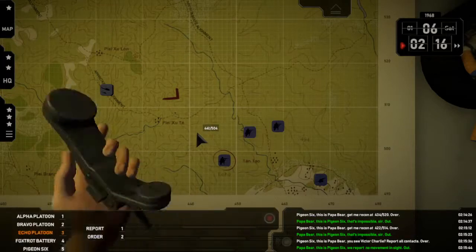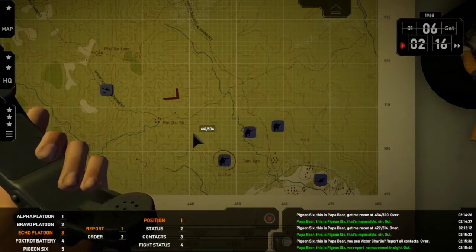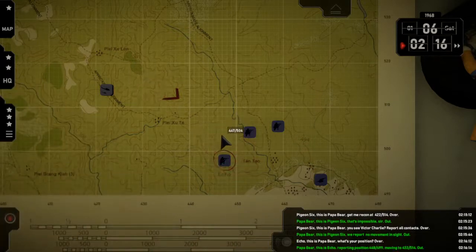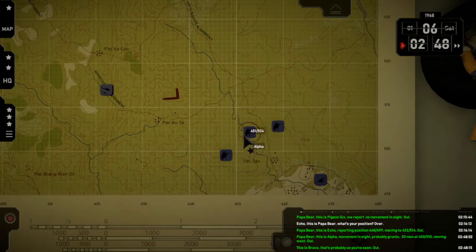Echo — position. Over. Papa Bear, this is Echo — reporting position 4-4-8-5-4-9-9, moving to 4-3-2-5-5-1-4. Out. Yeah — this is Alpha, movement in sight, probably grunts, thirty or so men, at 4-5-0-5-5-1-0, moving west. Out. This is Bravo — that's probably us you've seen. Out.